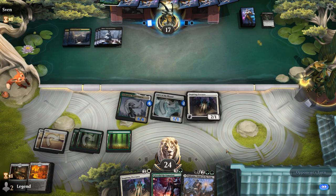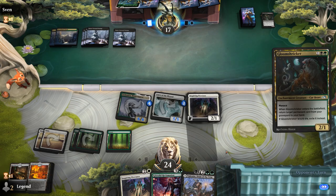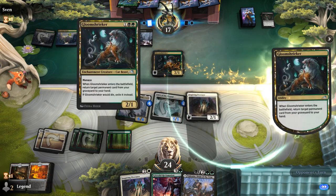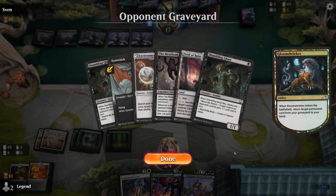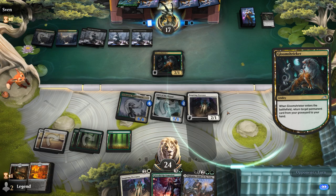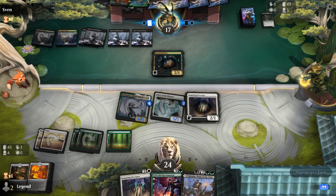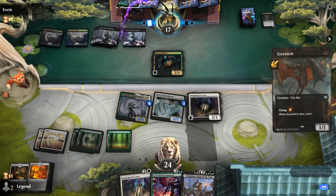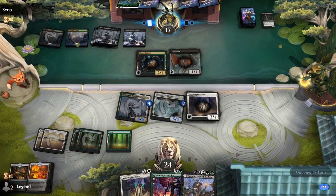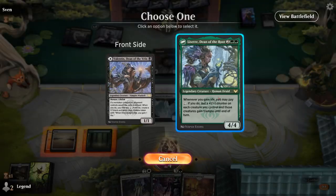If our opponent's playing Woodland Chasm they've got to have Blood on the Snow in their deck. Gloom Shrieker — that's fine. There is a Meathook Massacre there. We're hoping they just play a bunch of chump blockers and then next turn trample will get them out of nowhere if we ever get to untap with Lisette. With Splendid Reclamation and four fetchlands that's going to be even more damage, but I think we'll be fine. Play Lisette, play Courtyard, pay the one — attack! That's 18 points of trample damage coming in, so the opponent will have to chump block.